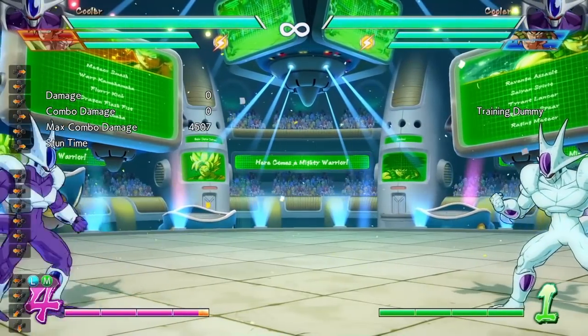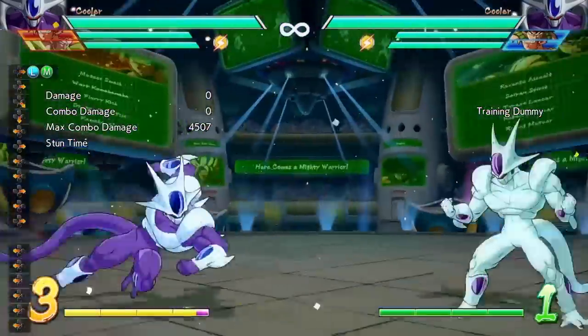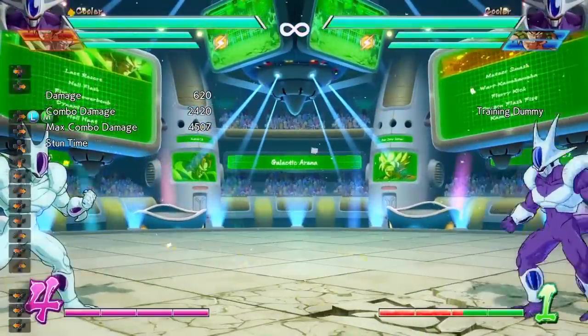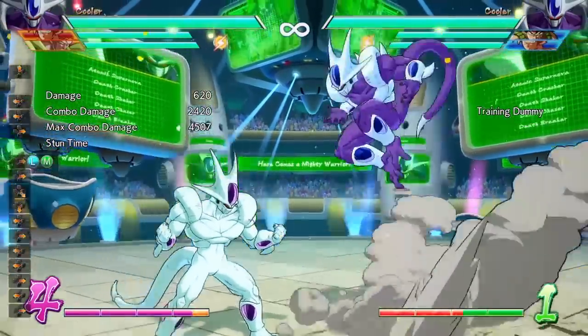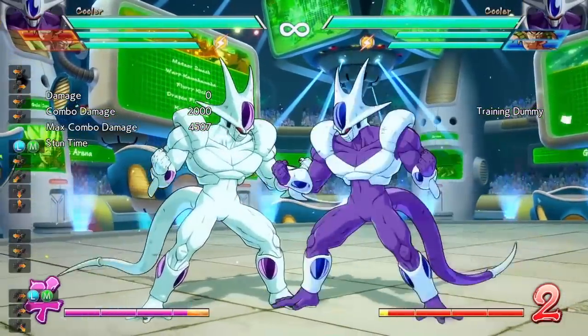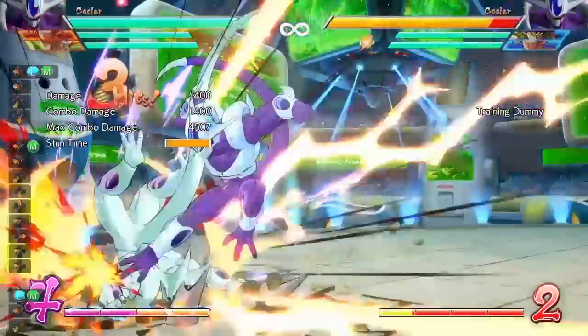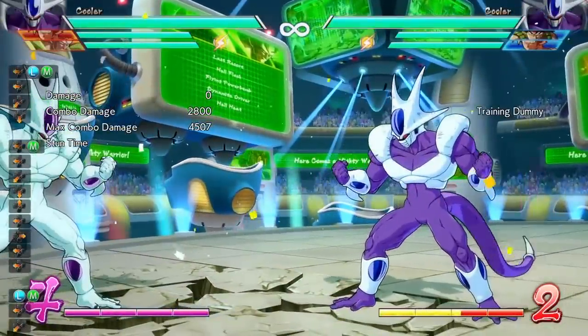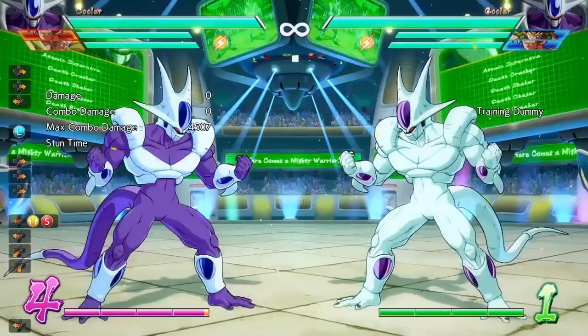Now for super moves — his grounded level one super is quarter-circle forward plus the super button. It reaches full screen. His air super looks similar to Frieza's super — it has a dive animation and you can do it from air normals as well.